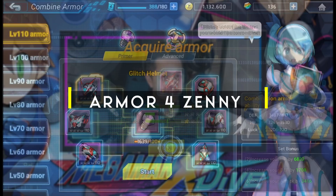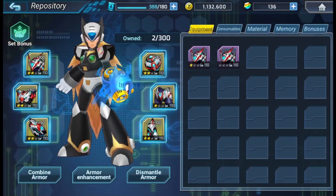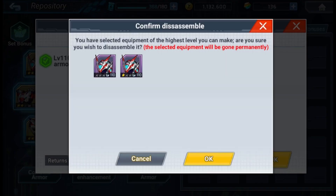Number 2: armor for Zenni. If you're in desperate need of Zenni, all you'll have to do is make armor out of normal screws and then just sell them. Truly an easy way to get massive amounts of Zenni.